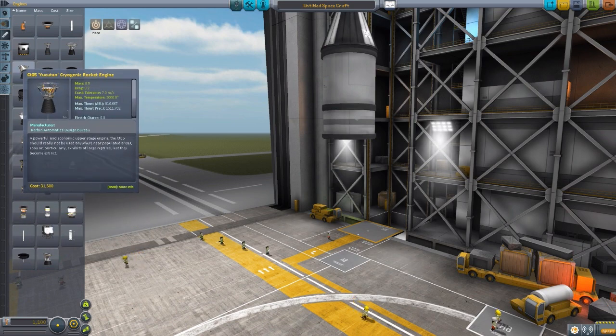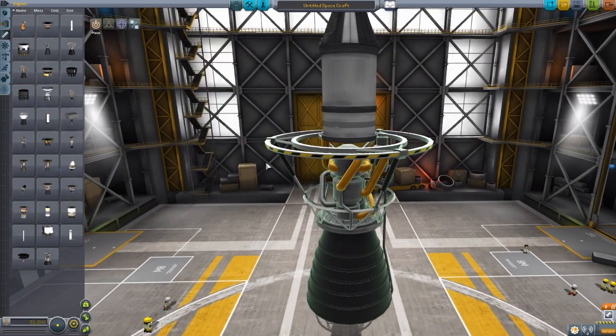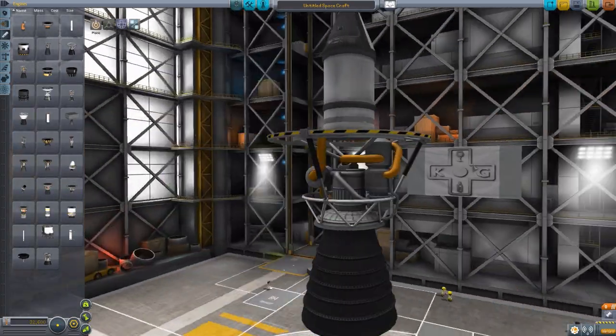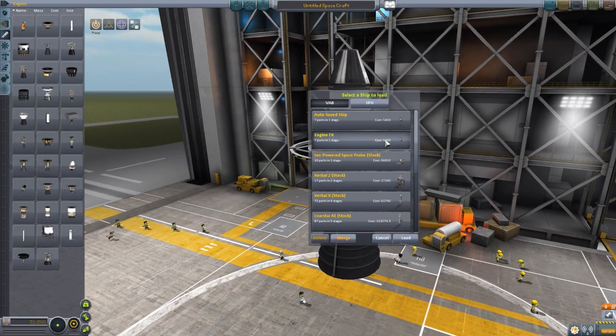Lastly, we have the CT-65 Yucatan. Look at that baby — it is gorgeous. Just look at all the pipes and little things connecting it everywhere, it is simply beautiful. The Yucatan has an ISP of 235 in atmosphere and 435 in vacuum, thrust of 816 in atmosphere and 1,500 in vacuum — wow, that's a lot of vacuum thrust. It consumes about 620 liquid hydrogen per second and 62 oxidizer per second. A very cool engine with a gorgeous design.